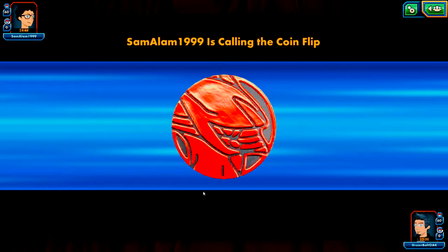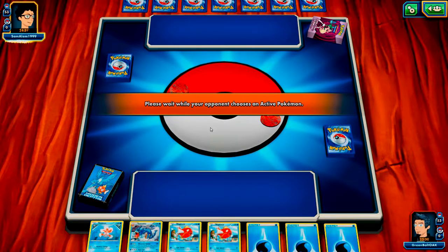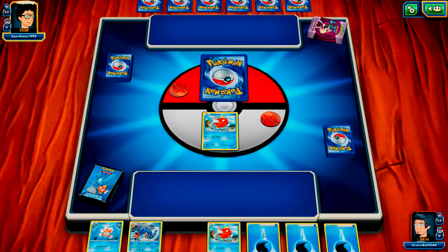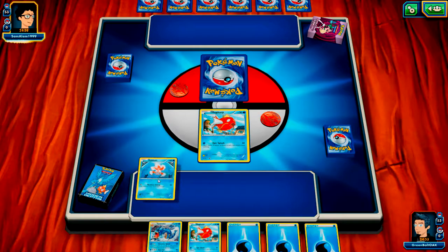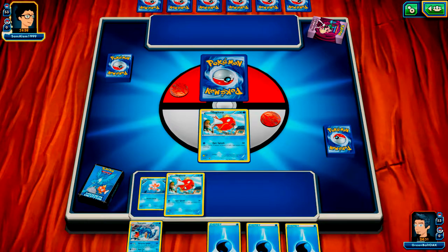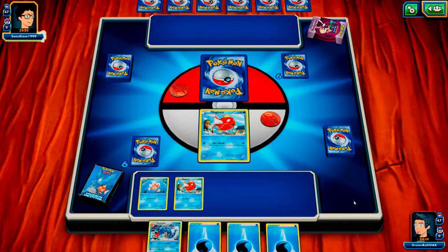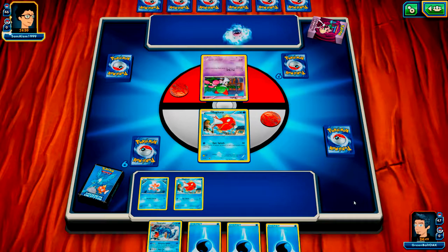We're playing someone called Samalum99 - I'm guessing that's probably when Sam was born. Hats off Sam, let's have a great battle. I'm interested to see what kind of deck he's running. Oh great, straight away we have Magikarp and Gyarados with three energy cards. We're going to start off with Magikarp and build up for Berserker Splash. We'll play our Goldeen and our second Magikarp, and hit done. He's got a Mental Might deck and he's starting off with a Rhyhorn. A bit surprised he's not trying to load his bench.